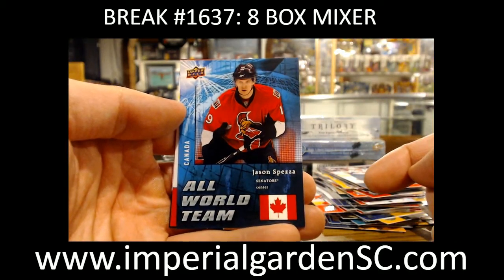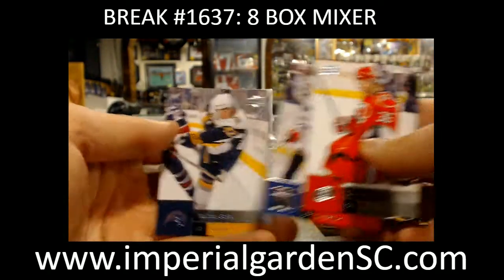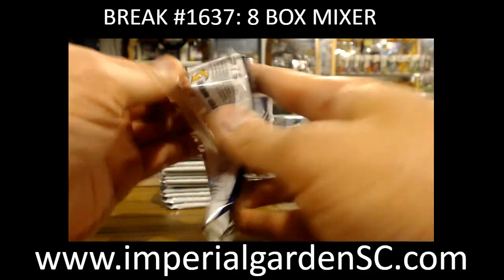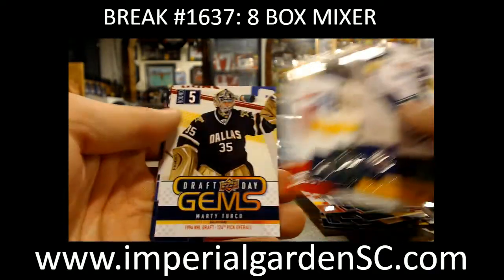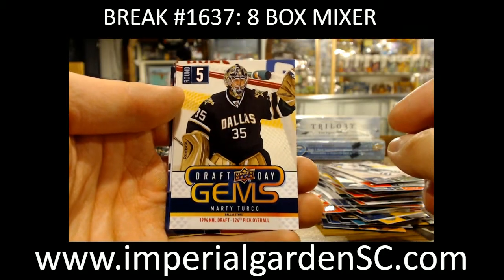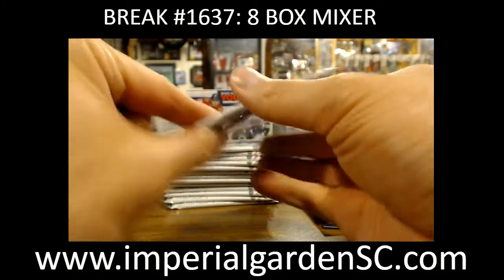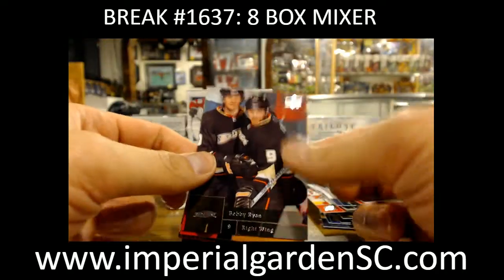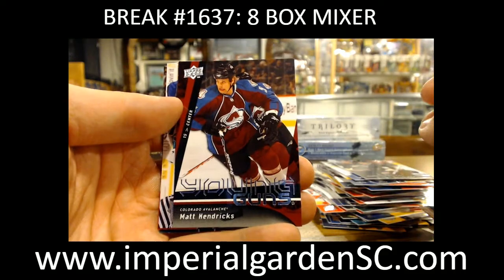We've got a Face of the Franchise of Martin Brodeur, and Young Guns of Mika Pirella for the Flyers. We've got an All-World Team of Jason Spezza for the Senators. We've got the short prints like Crosby and stuff like that. Drop Day Gems of Marty Turco for the Stars.